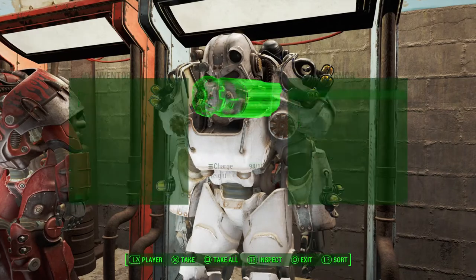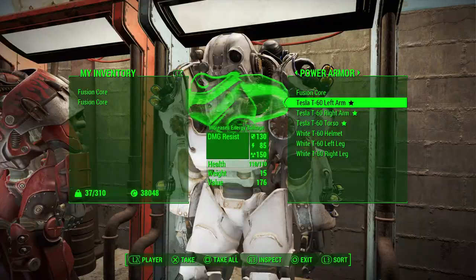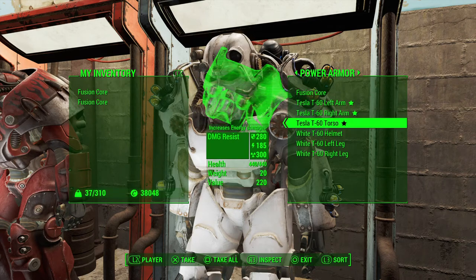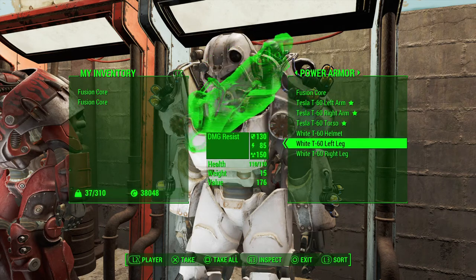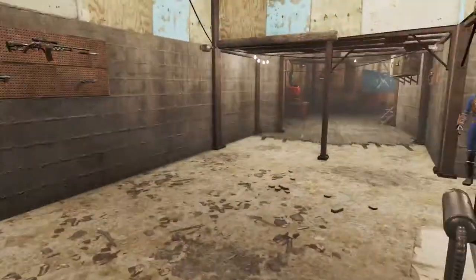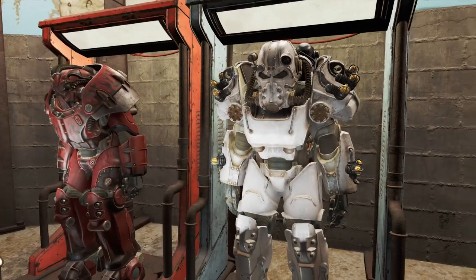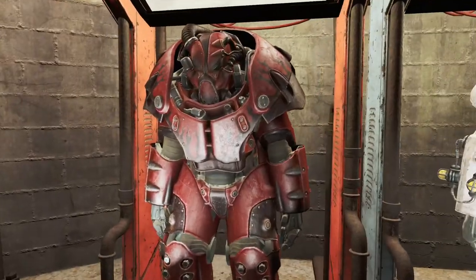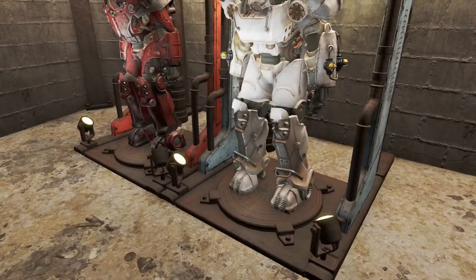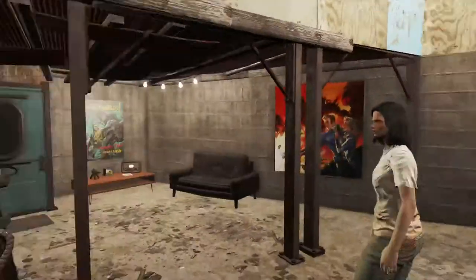The Tesla armor pieces increase energy damage — each of those three pieces. Since they're T60 parts, I figured I might as well add other T60 parts I have and put them here. There's also the Tesla rifle in my workshop from that same boss fight. So this is my suit of Power Armor, and this is Piper's — a his and her situation. I got the display stands from one of the workshop packs.